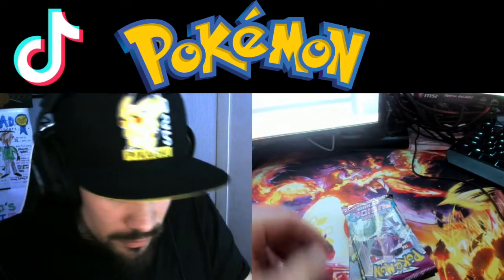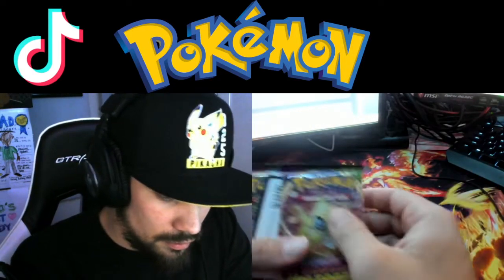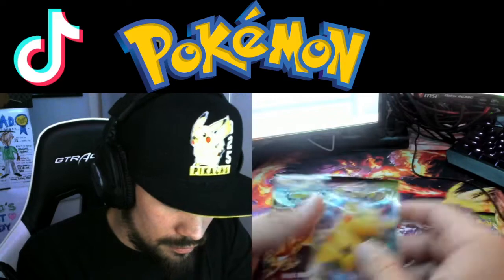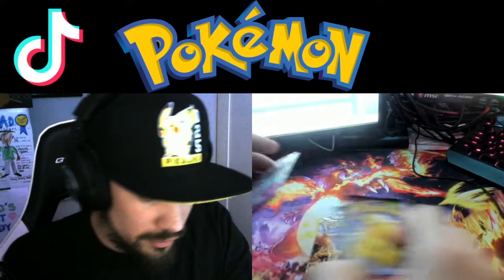Kiddo's gonna love those. Alright, it says packs may vary — what do we end up with here? All the Sylveon Evolving Skies. So we have two Brilliant Stars, an Evolving Skies, a Fusion Strike, and three Vivid Voltage. Of course I'm gonna leave the Evolving Skies to last — let's start with a Fusion Strike.